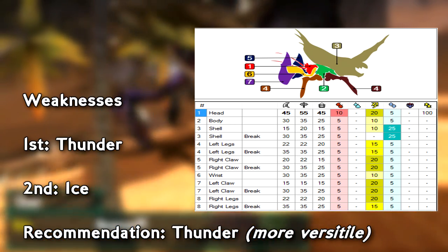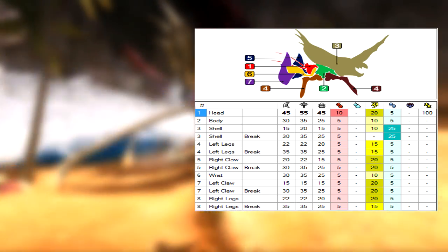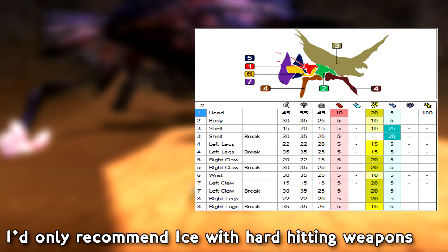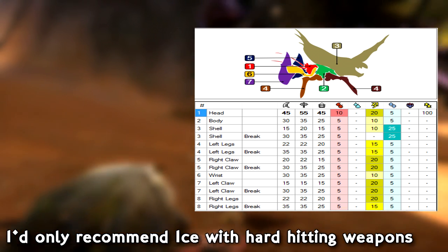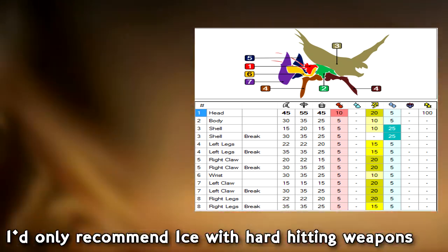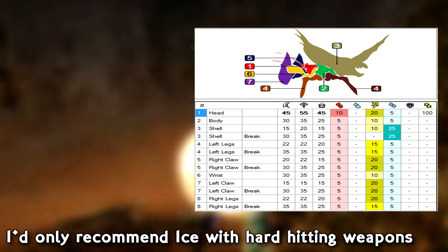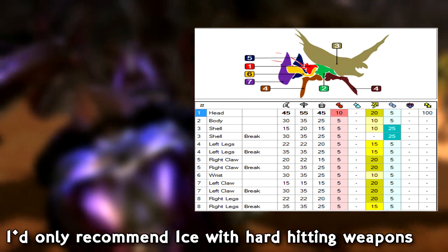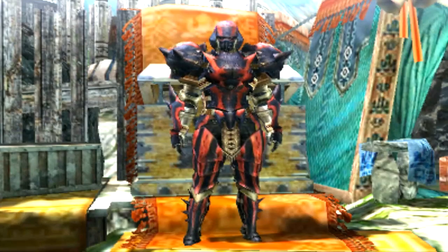Fire does similar damage almost everywhere, save for the head which is typically the standard weakness. However, thunder has much better hit zones in every aspect — numbers like 15 to 20, not bad — though it doesn't have a hit multiplier for the shell break specifically. Ice is another interesting option: if you hit the shell with an ice weapon, it has the highest damage multiplier of all ice hit zones. I personally prefer thunder as a lancer since I like to be up front, but I use ice with aerial weapons like aerial gunlance or aerial greatsword.